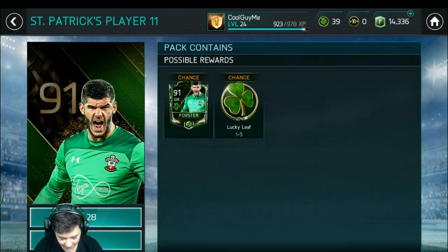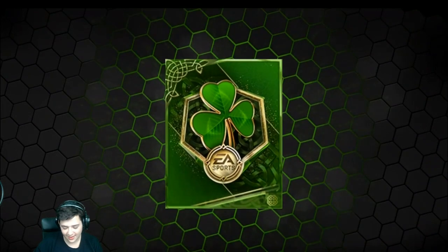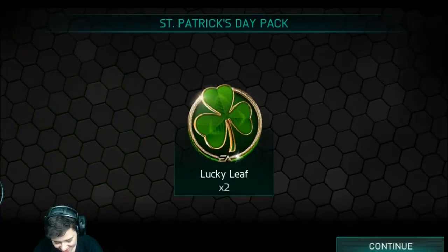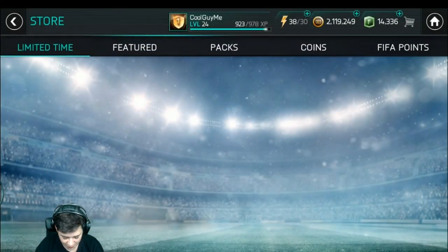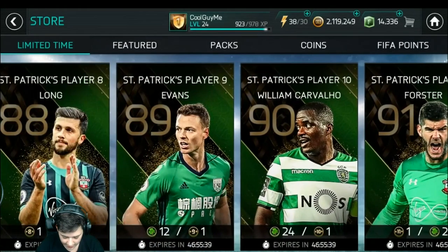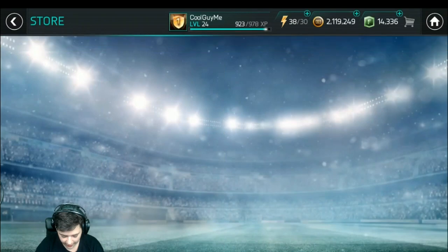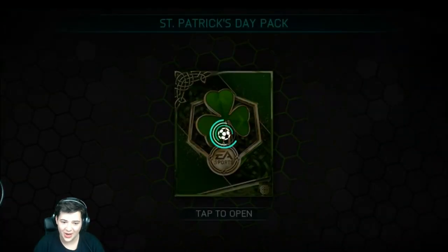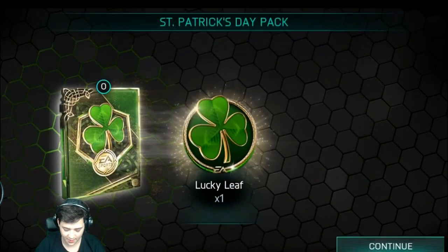All right - Ben Foster. There's no way. There's just no way we can get Ben Foster, right? No. I've got 13 Lucky Leaves left, which means we're going to have to go for - should we go for Shane Long? Let's attempt Shane Long, one of the players we haven't got. And do we get Shane Long? No, we don't.